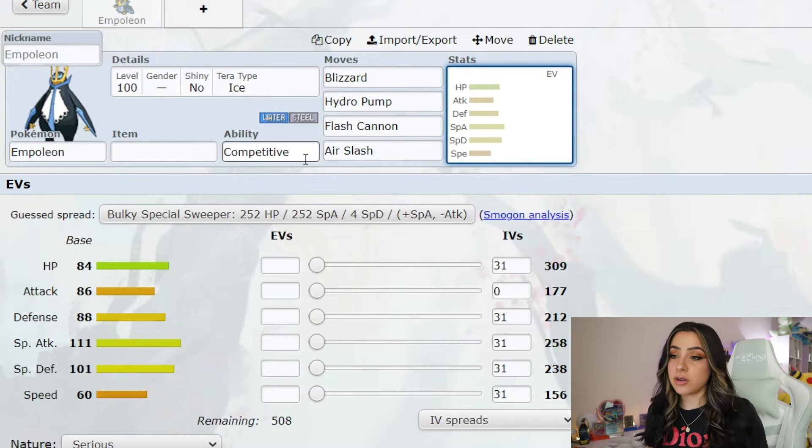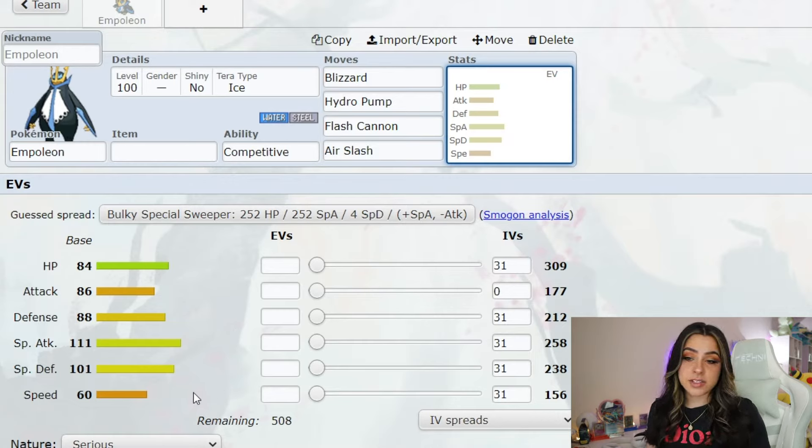Sticking with the same theme as all of the other 7-stars, it will most likely have its hidden ability, which is Competitive, which is going to make this raid kind of annoying, because if you try to lower any of Empoleon's stats, it's going to have the opposite effect and actually end up helping it. EV spread-wise, it does have an HP stat of 84, an attack stat of 86, a defense stat of 88, a special attack stat of 111, so it is going to be a special attacker, a special defense stat of 101, and a speed stat of 60 — so not the fastest, and its weakest point is going to be physical defense.